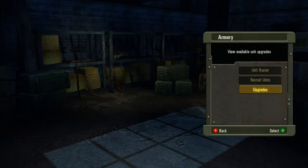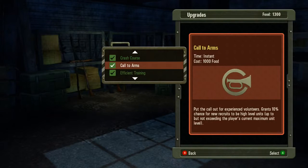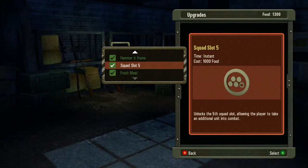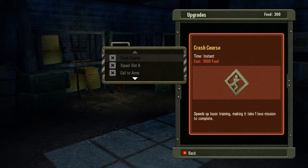Now the upgrades. We've got Crash Course, Call to Arms, Efficient Training, Fast Learner, Hammer at Home, Squad Slot 5. All of these work in various capacities on the play field, and it's up to you to research the ones that are best for your play tactics.